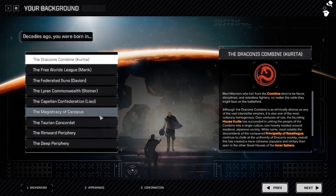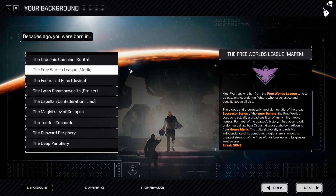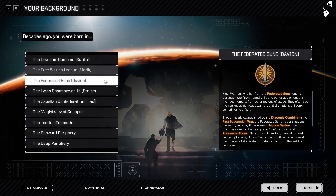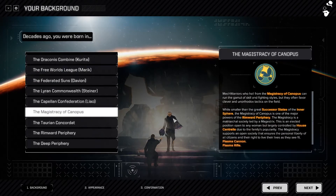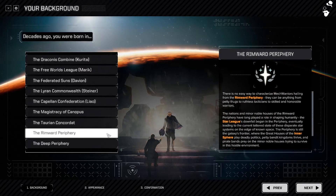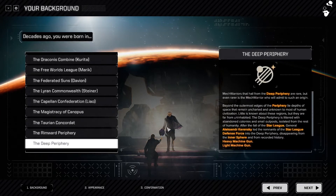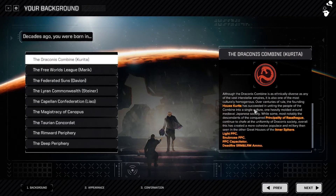Rogue Tech does let you start in different places of the galaxy. You get to choose: Draconis Combine, the Marik of the Free Worlds League, House Davion, House Steiner, House Liao, Magistracy of Canopus, the Torian Concordat, Rimworld Periphery, and the Deep Periphery. Each start grants a different starting location but also different starting gear.